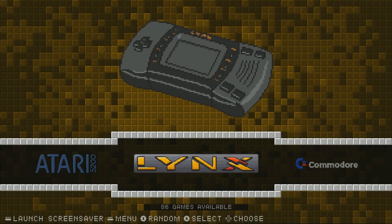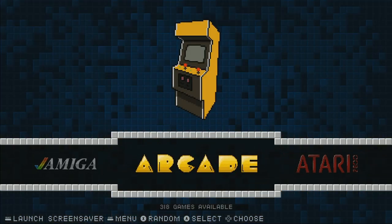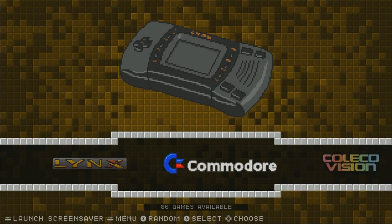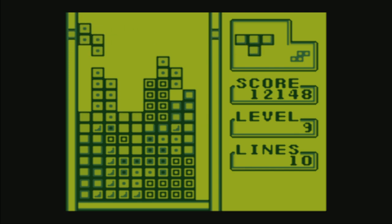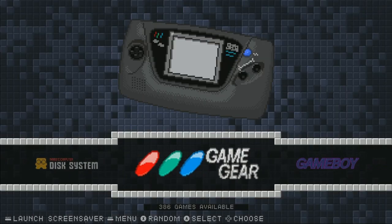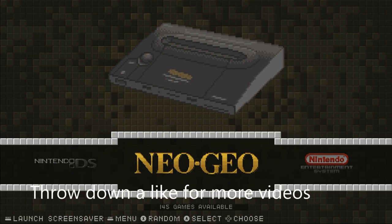At first I was reading online that a bunch of people were downloading this — it was the number one download for a while — and I was like, why? It doesn't look that cool. Then I realized there was a lack of 128 gigabyte images for Raspberry Pi 4, so maybe some people just don't want to buy big SD cards. But really what it comes down to is the choice of games. It's bare bones but out of the box it's plenty for most people — look at 1400 Game Boy games, with tons of imports thrown in. It's pretty user-friendly when it boots up.